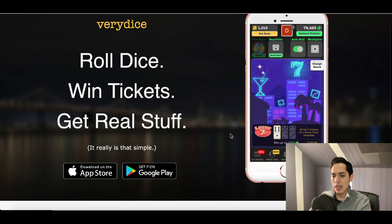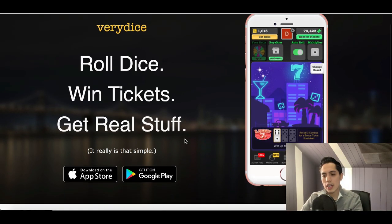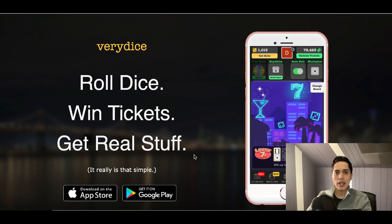The last app is called Very Dice. It's pretty simple — you roll the dice and win tickets for real stuff. You download the app on Google Play or the App Store. Inside there are games to play, surveys to take, and other fun things that earn you rolls. Once you earn enough rolls, you roll the dice and certain numbers or combinations win you tickets.